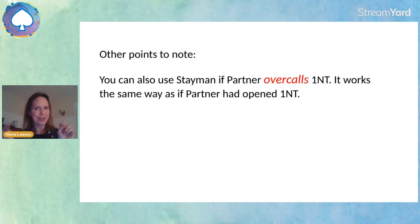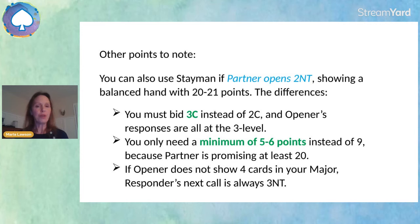You can also use Stayman if partner opens two no trump, showing a balanced hand with 20 to 21 points. The difference is that to invoke Stayman you now bid three clubs instead of two clubs, and all of opener's responses are at the three level: three diamonds, three hearts, three spades. You only need a minimum of about five or six points instead of nine, because partner is promising at least 20 or 21. If opener does not show four cards in your major, your next call is always three no trump — so it's game forcing.